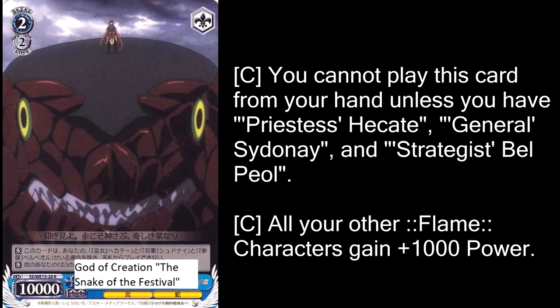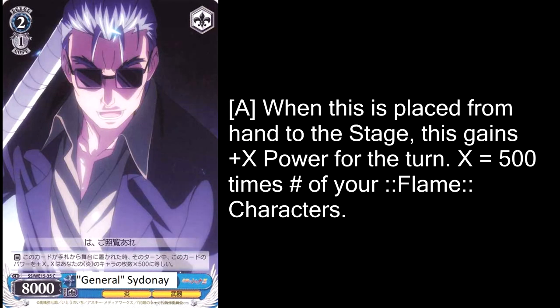The main idea is to get one of these guys out and then keep him alive with Belpeol, and then hopefully get a second one out. It is technically possible to get three out because your last God of Creation can eat General Sydney — he's not much of a loss. At three copies it's pretty much never gonna happen, but I think it's okay to just have one of these guys out and have the other spaces benefit from him.